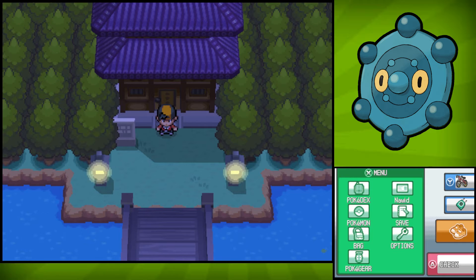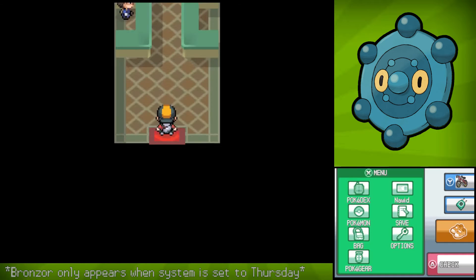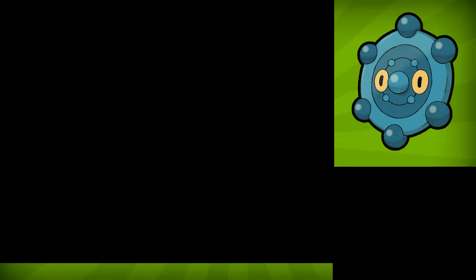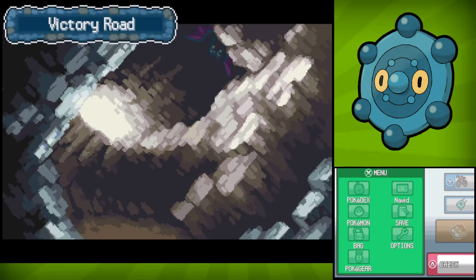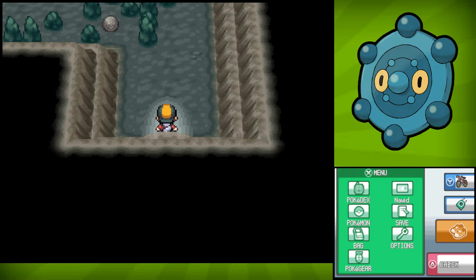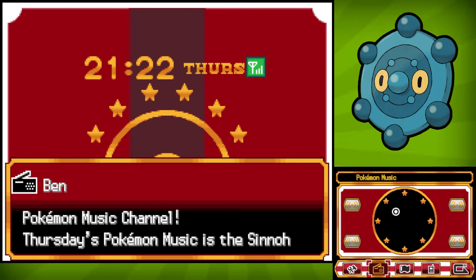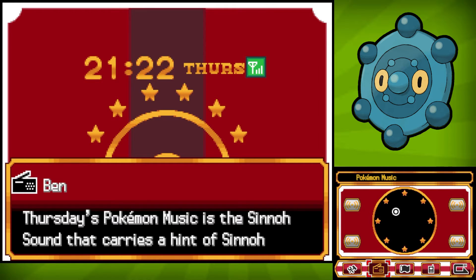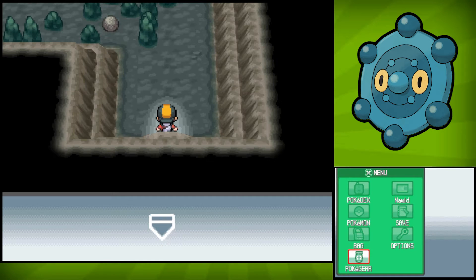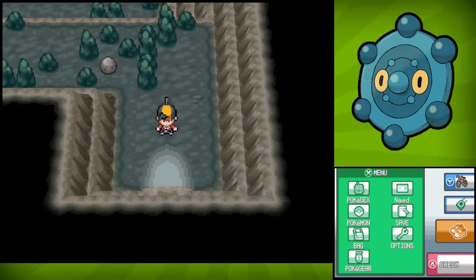As for Bronzong, you'll want to fly on over to Victory Road, and once you're at Victory Road, just head into the gate and go into the actual Victory Road itself. Once you're there, tune into your Pokégear and it should be playing the Sinnoh Sound on the DJ Band Pokémon Music Channel. If it isn't, that means it's not a Thursday, and you'll have to wait for a Thursday or set your system to Thursday. So let's see if we can find ourselves a Bronzor.